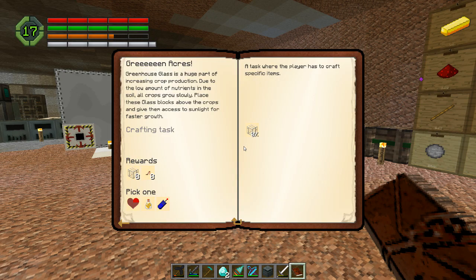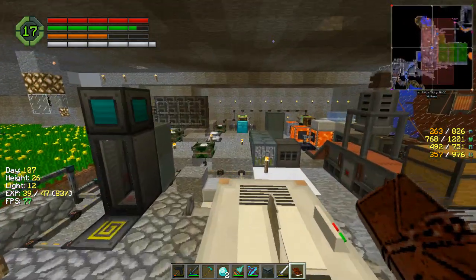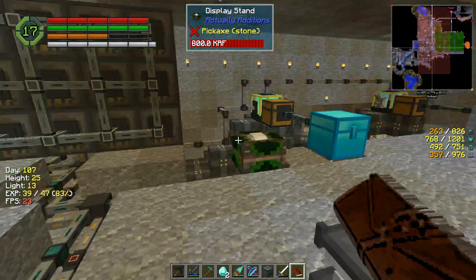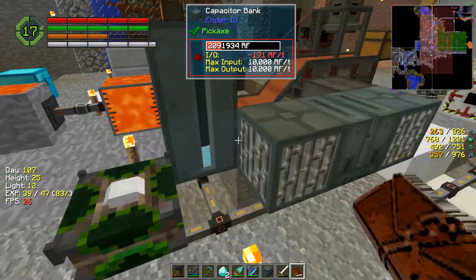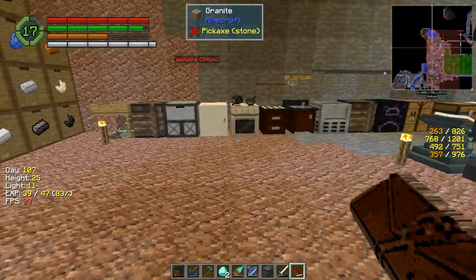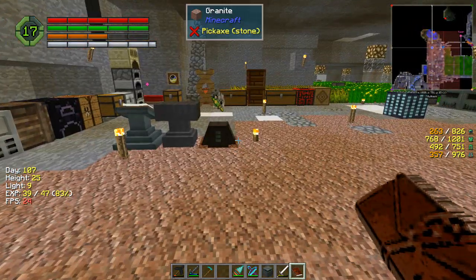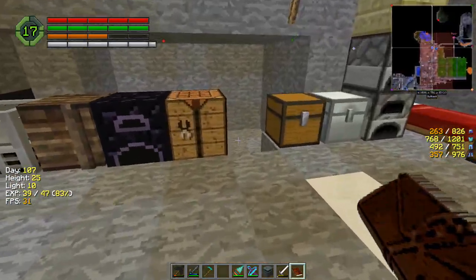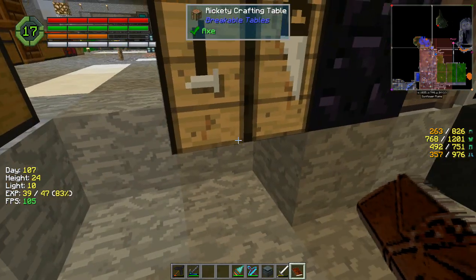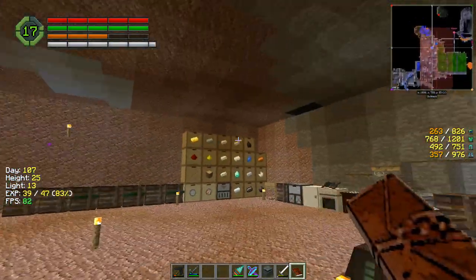The quest reward gives us a diamond hoe, diamond axe, and 127 bone meal — thank you very much! That's now opened up the greenhouse glass quest, which only requires eight of them and I think you get eight per recipe by empowering with the empowerer, putting things on pedestals. If you've seen my Feed the Beast Beyond series you'll know how that works. With that, I'll leave it there — please hit that like button, subscribe for daily Minecraft videos, tell your friends, and thanks very much for watching. I've been StompTheBean — this has been Invasion, goodbye!